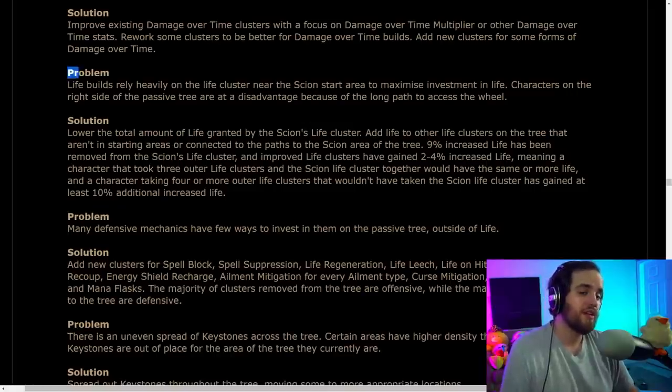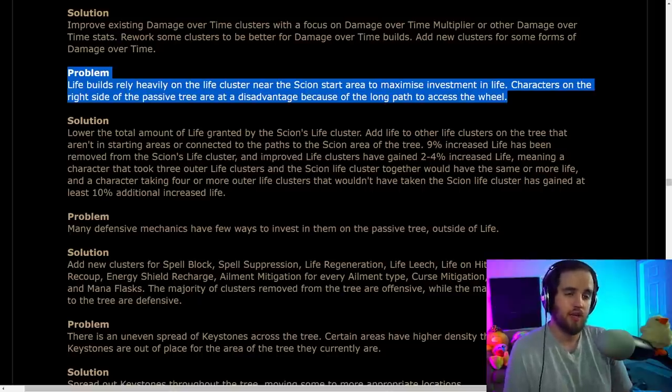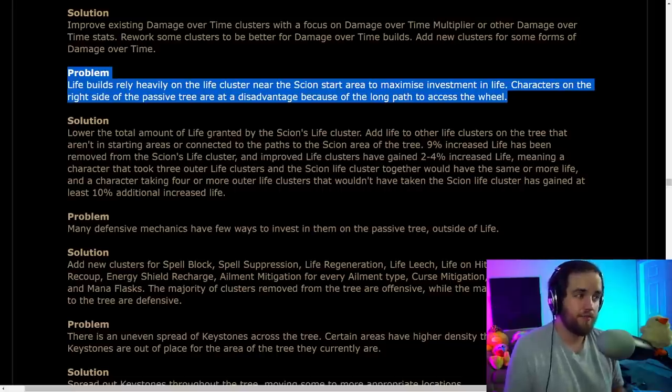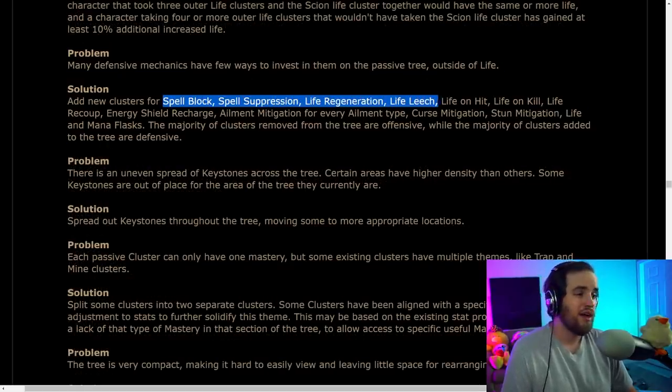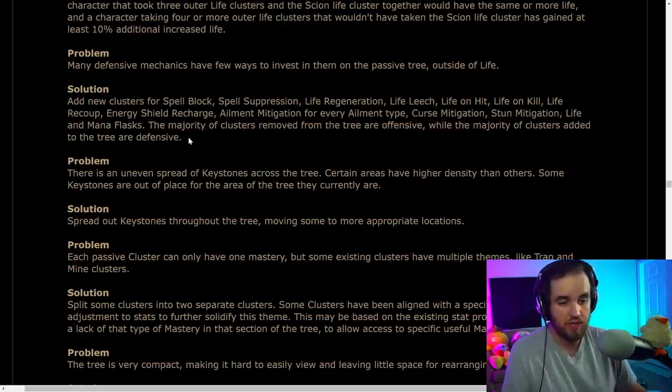They are also moving life into generic nodes toward the start of all the different character areas — so at the beginning of Ranger, Shadow, and so on, specifically on the right side of the tree, there's going to be a little more life. The Scion life square is turning back into a life wheel with slightly reduced life totals. They've also added clusters to the spell tree for things like spell block, spell suppression, life gain mechanics, energy shield, ailment mitigation, and curse mitigation.